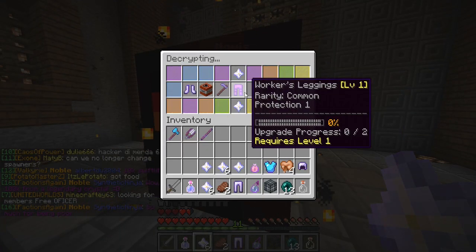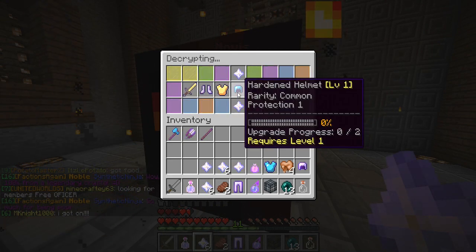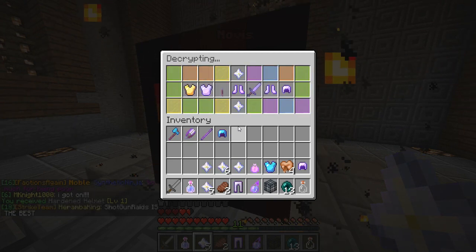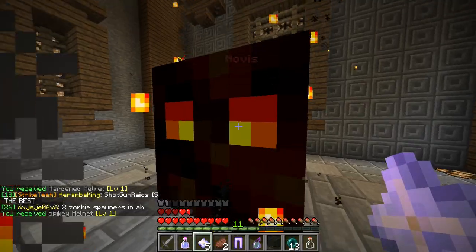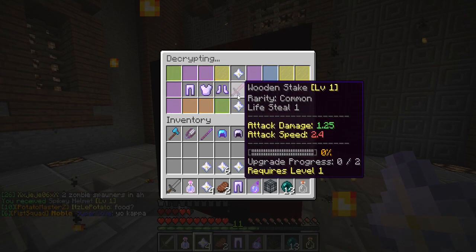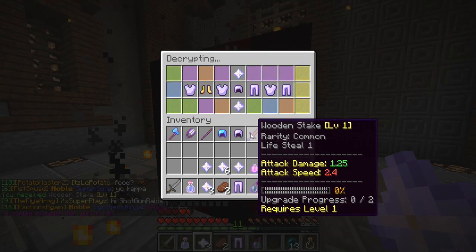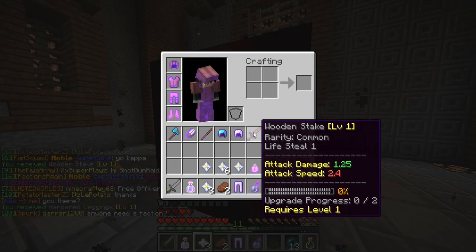So before this episode goes up I'll actually have a real base built. We're going to start with the common crystals - just open this up and we got a hardened helmet. There's also double XP on the server right now, so I'm going to try and sell a lot of stuff. I'll probably chuck this into the XP trade and try and grab something better. Wooden strike - 1.25 damage, attack speed is 2.4, let me actually try that out.